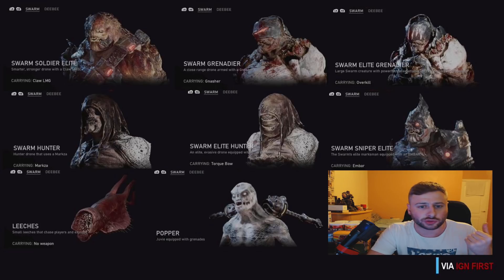We've got Swarm Elite Hunter and the Swarm Hunter — my favorite one by far. I just love him, he looks awesome, he looks badass. He's got that hunterish look with a kind of sniper and he's just going to pop you. He's got a little thing now. We've got the Leeches — I've never seen these before, but they're the new kind of ones that I think are going to be similar to Wretches in that style. But it says Leeches — we might see Wretches come back.